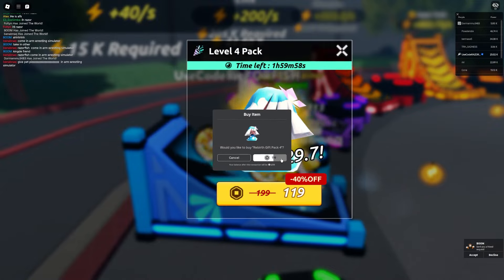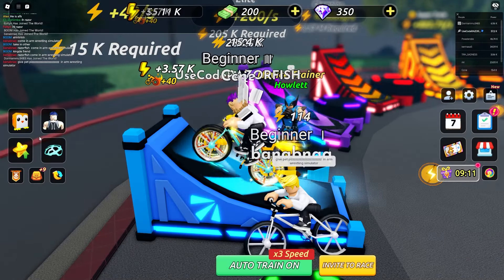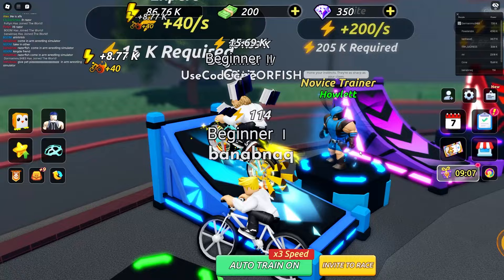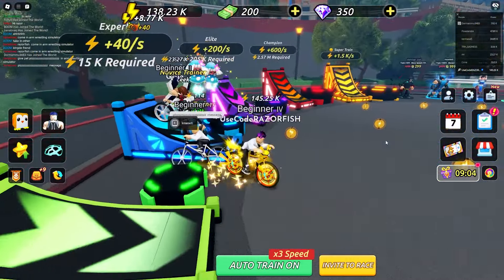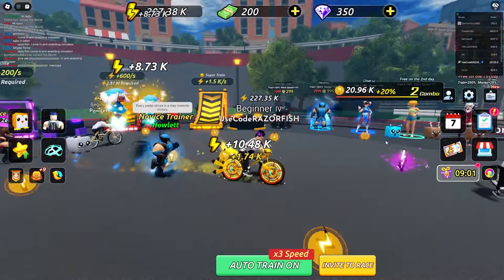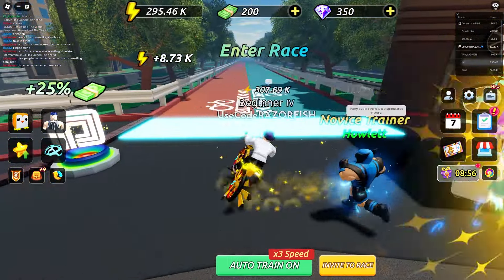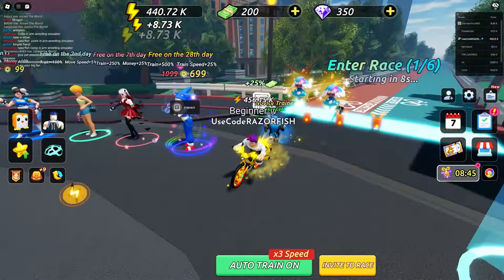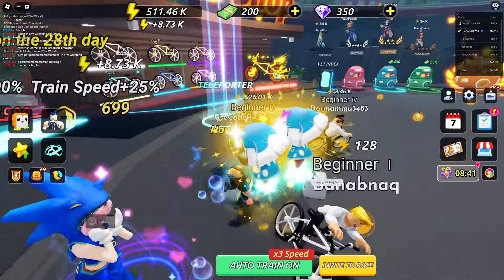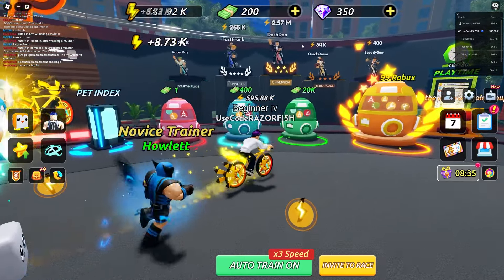I can buy a 120 Robux pet at 137k - it's a 30x multiplier. Now I have three pets equipped and I'm getting 8.77k energy, already at 130k, 150k. With all the energy and the bike I have, I wonder how fast I can complete the race. I check the trainers over here but they're not that OP compared to what I already have.